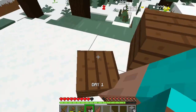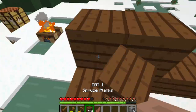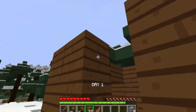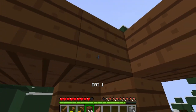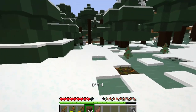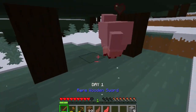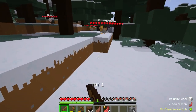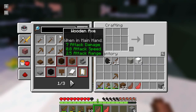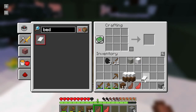I'll just speed up this part. Now I need a bed and we will make it by hunting sheep for wool. I want this white color to make the bed look cool. We need three sheep to make a bed and some wood. After I manage to collect the wool, we will make a bed and put it in our shelter.